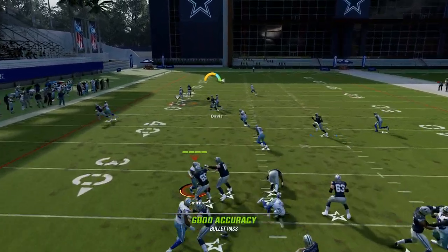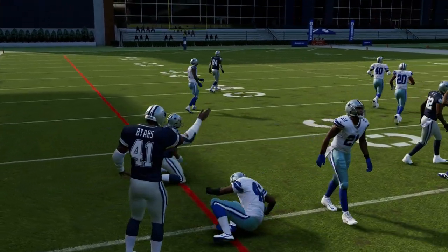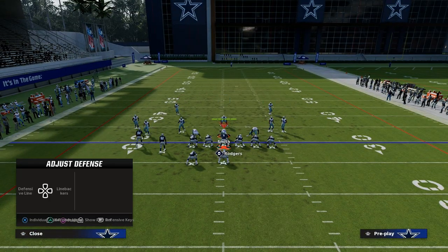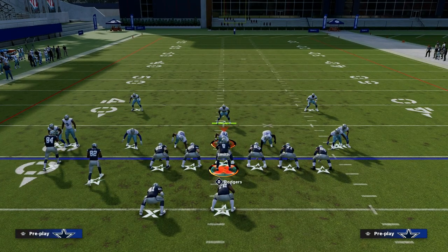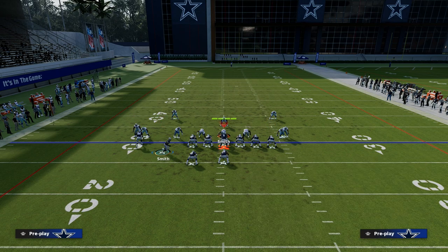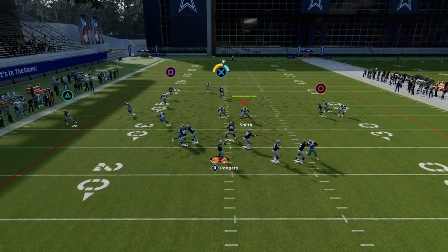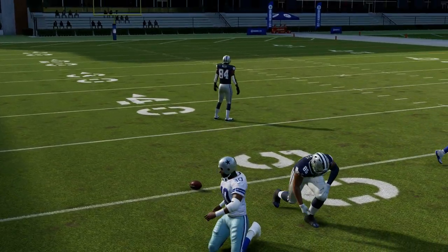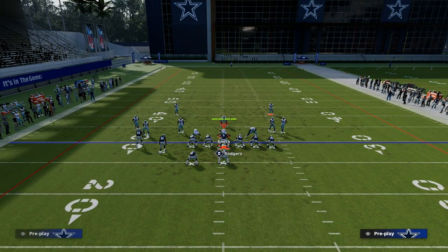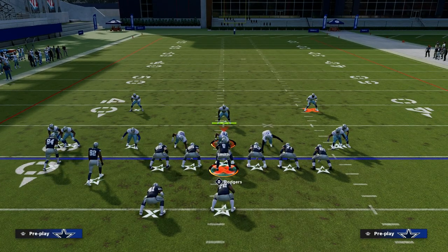The other route I have against man coverage is my tight end post. I've got inside shade, deep route KO — the whole deal on these safeties and corners. This tight end post you can still throw it even if it looks kind of covered. All you're going to do is ag catch it over the middle. Once he gets that inside leverage, throw inside and ag catch it — he might drop it, but it's rare.